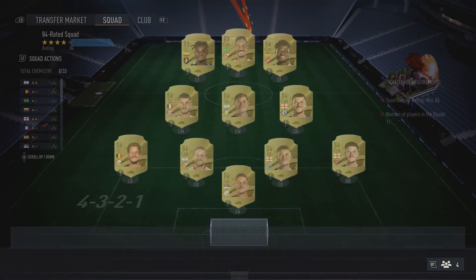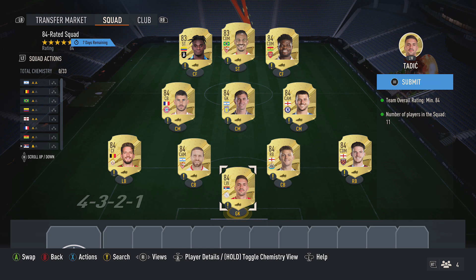For the very first squad, just a four-red squad. You want to pick up nine 84-rated cards — currently 2.8k each. My picks are: Tadic, Trippier, Rice, Mount, Partey, Martinez, Hernandez, Gomez, and Mertens.